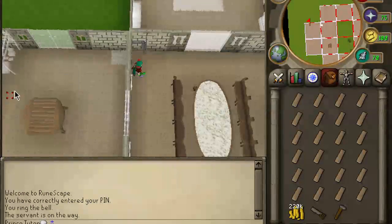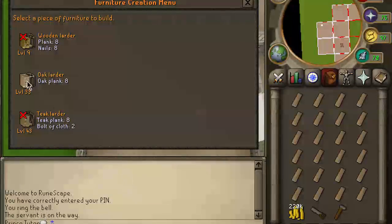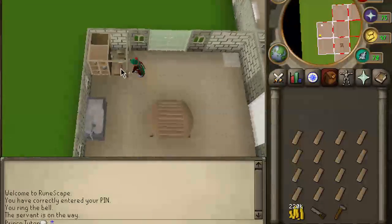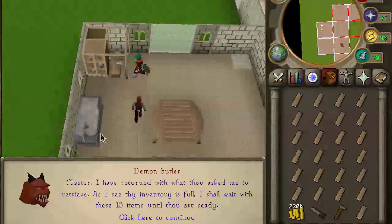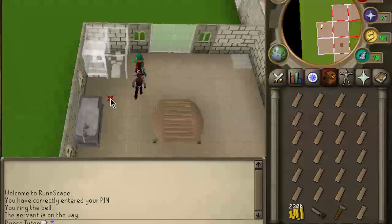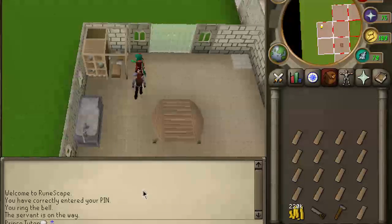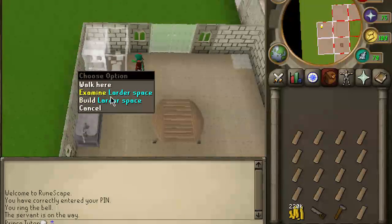Now he's going to the bank, and I'm going to come over here and build usually two oak larders by the time he gets back. Build one, remove it instantly. And build another. And build the last one.